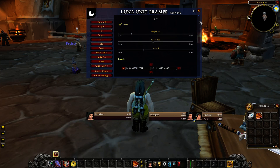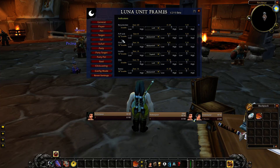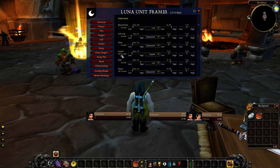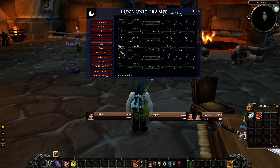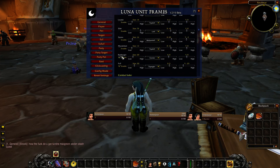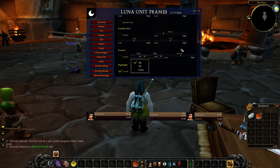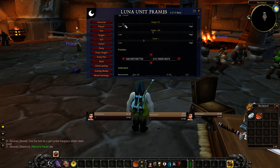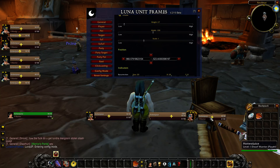Target of target is a little bit more complex — you turn a lot of things off here because it is just a target of target. You're not going to want to see all this useless info because if you want to see this info, you just target the target instead of looking at what someone else is targeting. The portrait I just turn off. At the top I like turning down the height a little bit — the width is usually fine. And then you can see the golden dragon there. I would just put it right here.